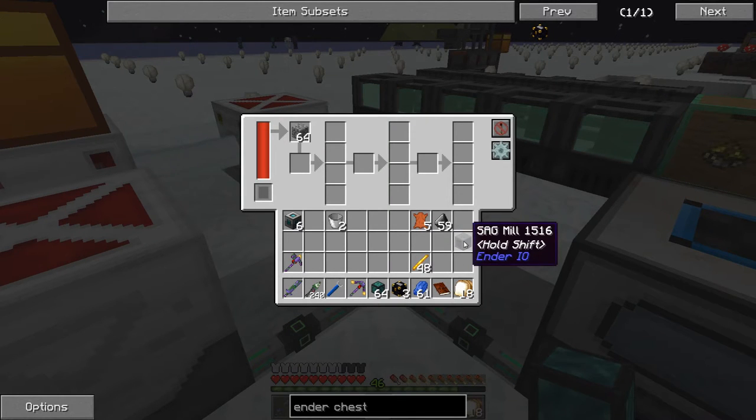We need an item conduit. We're going to stick a sag mill in and look what happens — we get sand and gravel.